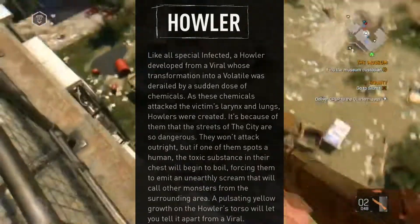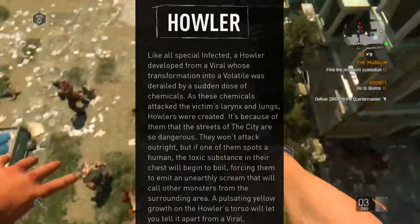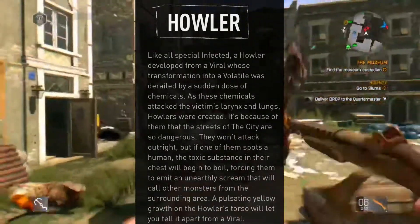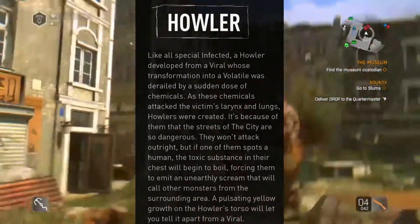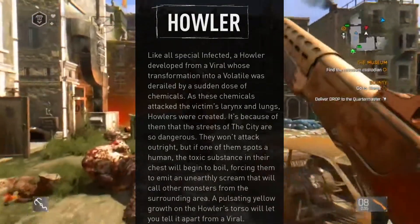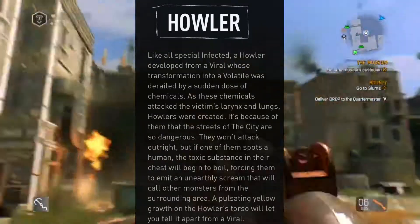It's because of them that the streets of the city are dangerous. They won't attack outright, but if one of them spots a human, the toxic substance in their chest will begin to boil, forcing them to emit an unearthly scream that will call other monsters from the surrounding area. A pulsating yellow growth on the Howler's torso will let you tell it apart from a viral.